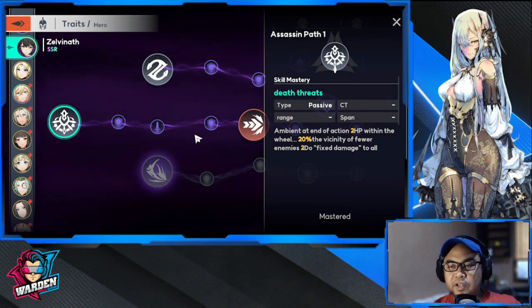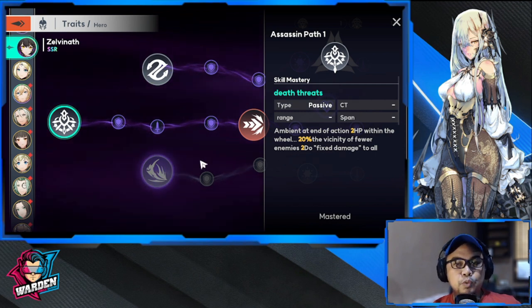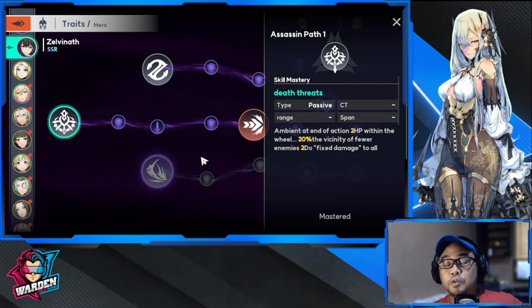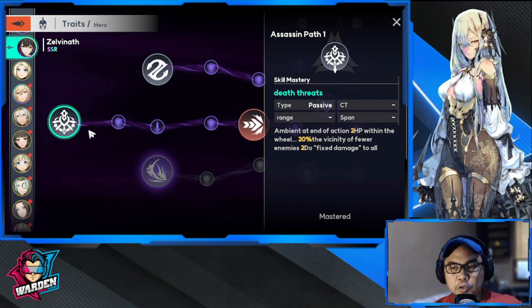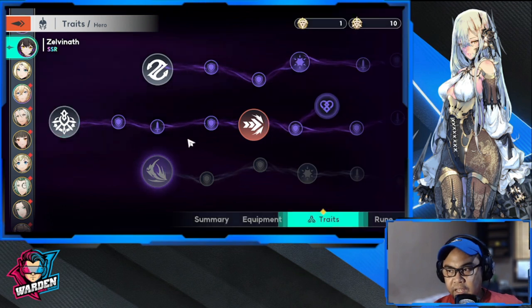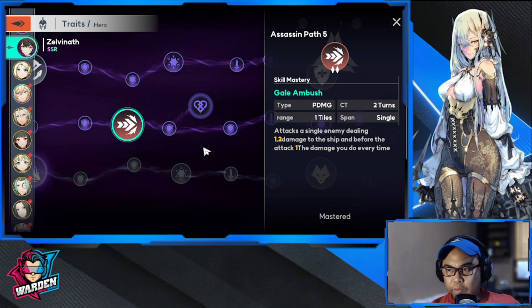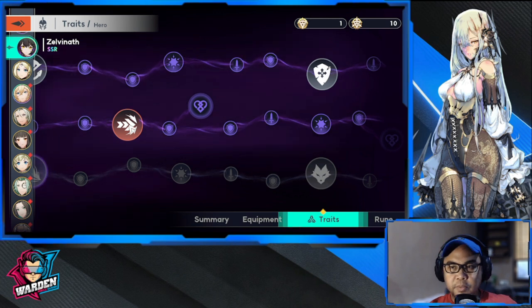Moving to the middle skill tree — there's a one-point passive: at end of action, if an enemy has less than 20% HP within two tiles, it deals fixed damage equal to 0.2× physical attack to all enemies. This is useful for cleaning up low-HP enemies and can activate once per turn.